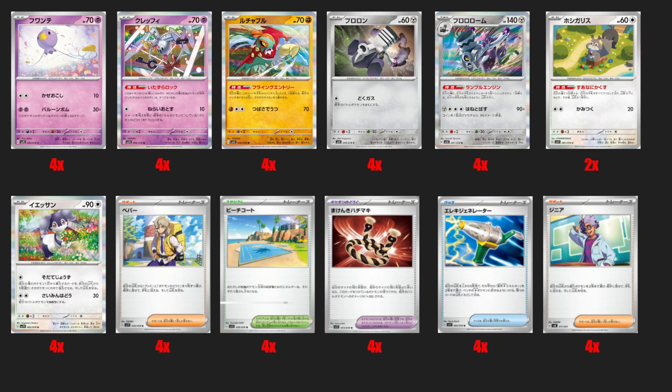Hawlucha has an ability that lets you place one damage counter on two of your opponent's benched Pokemon in any way you like — it's basically the new Zigzagoon in this format. I think this card can find its way into Lost Box decks and other decks as well, especially with Ting-Lu in the next set's format. It's probably a two-of at most, so you can buy three if you want, but I have it at four.